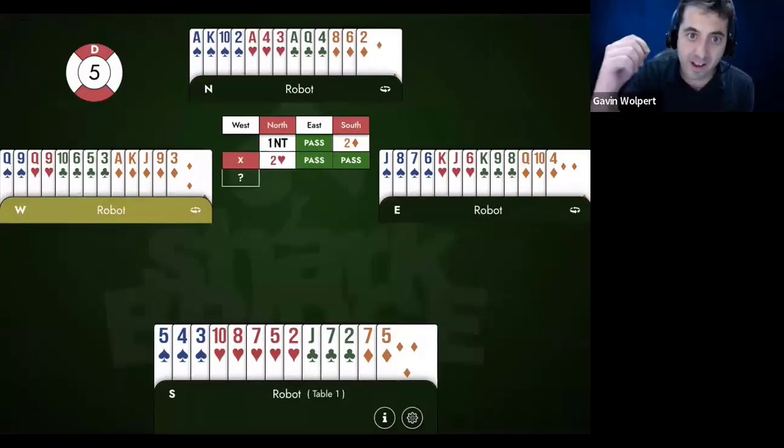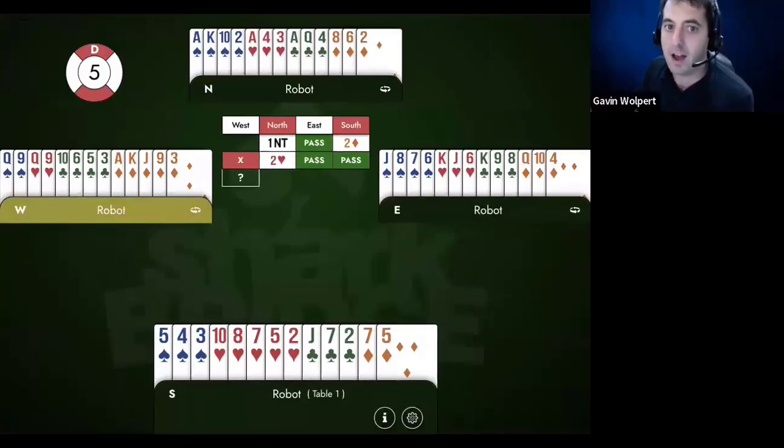It's really important to find that three diamond bid by East. It's the winning part-score bid — it's a law of total tricks thing. If the opponents have an eight-card fit and we have an eight-card fit and we're not vulnerable, we definitely want to be bidding to three diamonds. That would have won the hand. Anybody that found the three diamond bid, one way or another, would beat the people in three hearts because you only had four losers in three diamonds, unless they found a club lead, which was going to be tough.